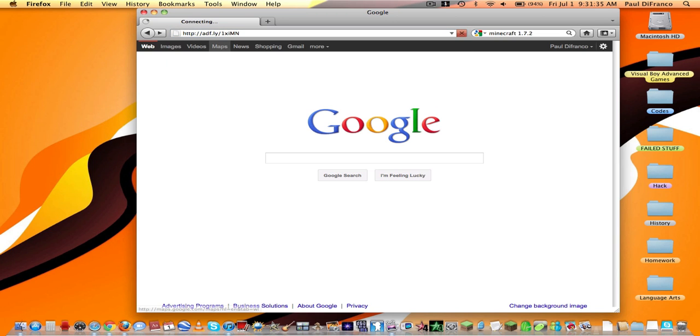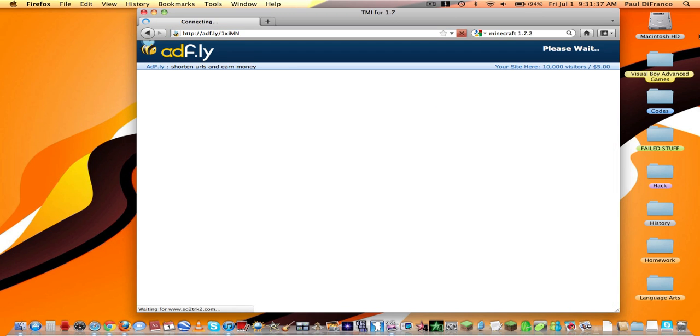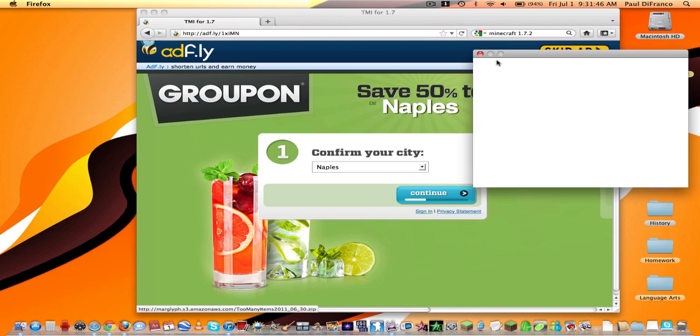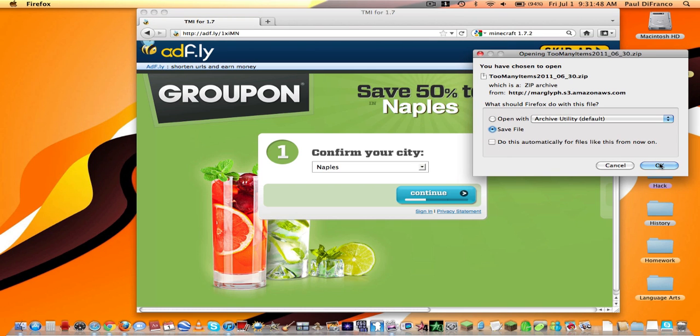So you're going to go to this page — I'll put the link in the description. It's an Adfly link, so you just click skip ad when it's done and get your download started.